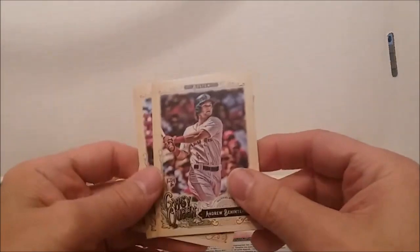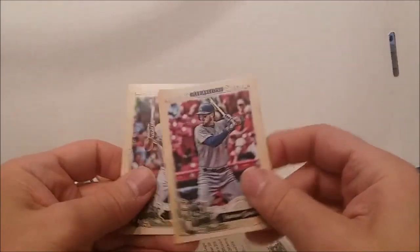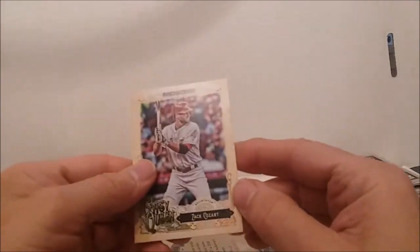Michael Martinez — his shirt's falling off. Matt Holliday, Blake Bevin, Carlos Corcoran, Mark Trumbo. Some more 2016s: Familia, Rizzo. And we have some Gypsy Queens: Andrew Benatente, Yasmani Grandal, and Zach Cozart. All right, well that wasn't too bad.